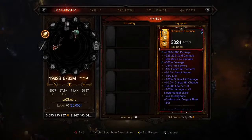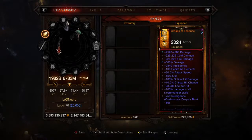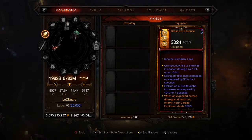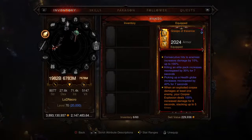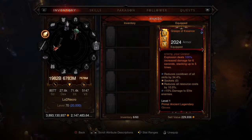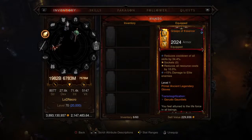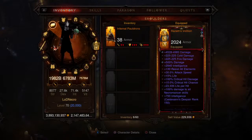Moving on to the gloves, we're looking at the Grasps of Essence with 2024 armor. Crucial affixes include 100% to all Necro skills, resist all, and life per hit — basically all are essential and you'd like to see them on every piece of gear. It also ignores durability loss, increases consecutive hit damage, and move speed after picking up a health globe or killing an elite pack. The perk buffs Corpse Explosion: when an exploded corpse damages at least one enemy, Corpse Explosion deals 100% increased damage for six seconds, stacking up to five times. Cooldown is at 34.4, resource cost reduction at 10, and 15% damage to elite enemies. Level one Primal Ancient Legendary gloves.